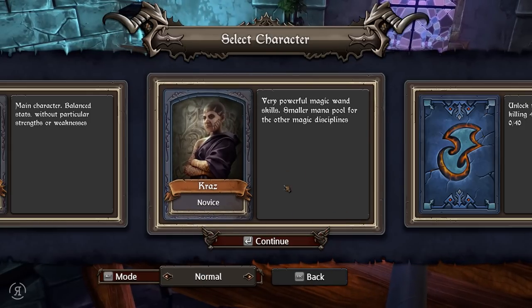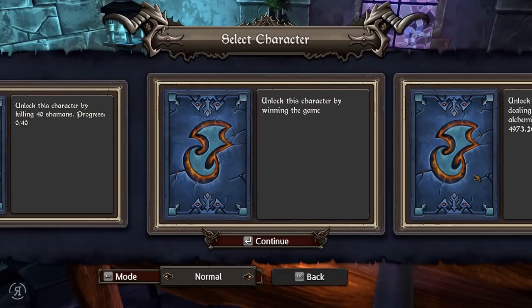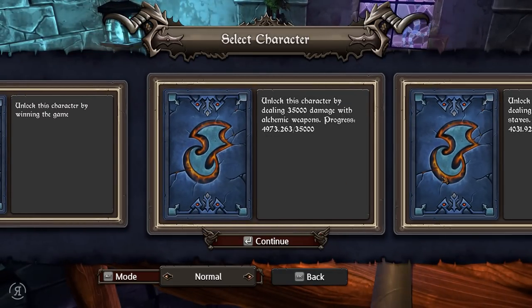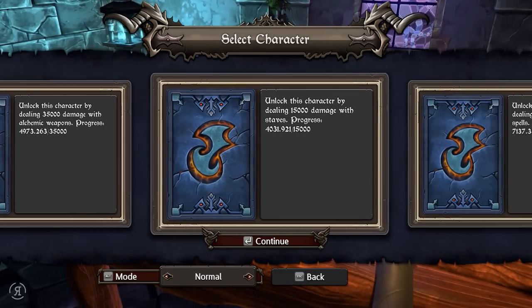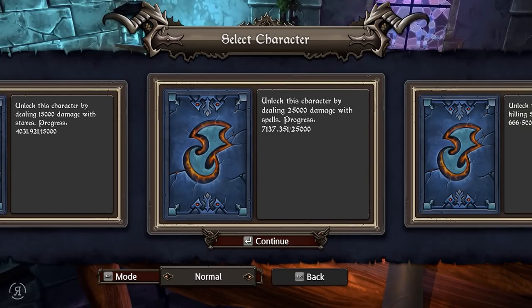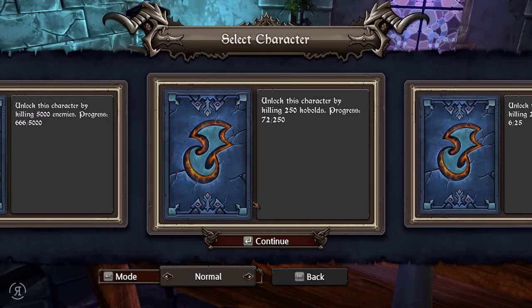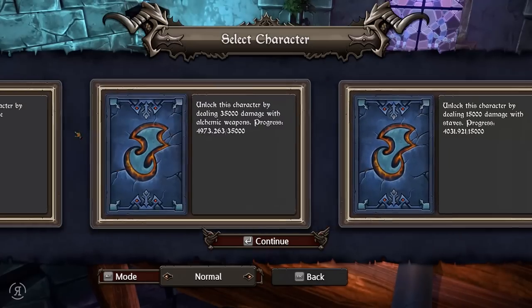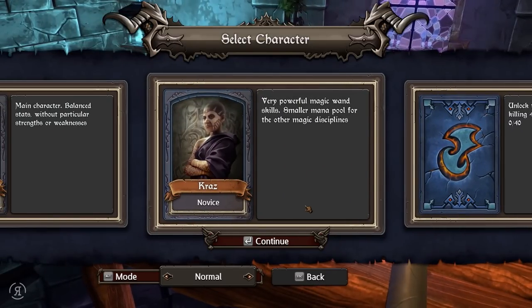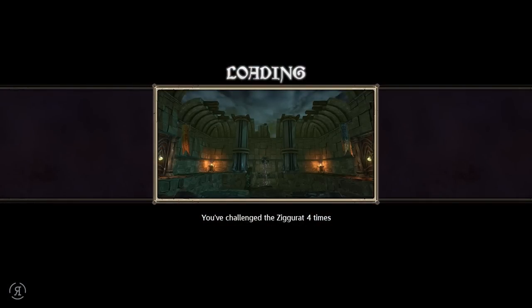We're going to be playing on normal, not on hard just yet. Let's see how close we are to unlocking the other characters - that's going to take quite a while. Killing 5,000 enemies, 250 cobalt - that's not too bad. Let's try the Novice and continue.